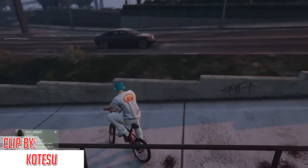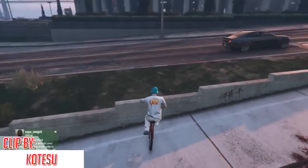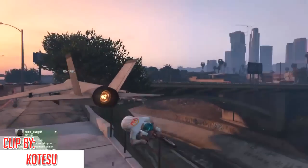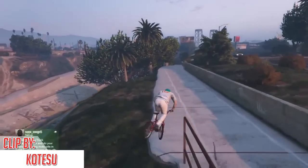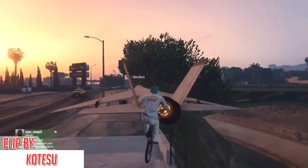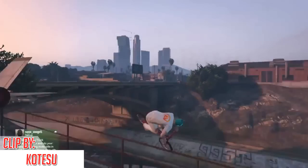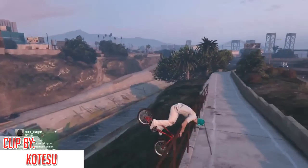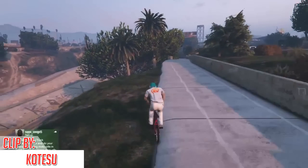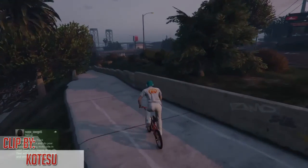Next up on the number 4 spot, we have Kotesu here using his BMX bike. He's gonna be performing this really creative stunt using the jet stream of a plane to launch him away, so he can do a handlebar grind and of course land his stunt. Here it is again in slow motion — he jumps up into the jet stream, gets a really fast push away into the handlebar grind, then grinds it all the way out and lands the stunt. Well done there Kotesu on that creative stunt.